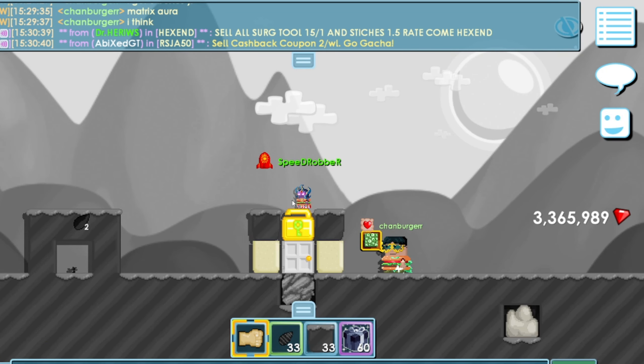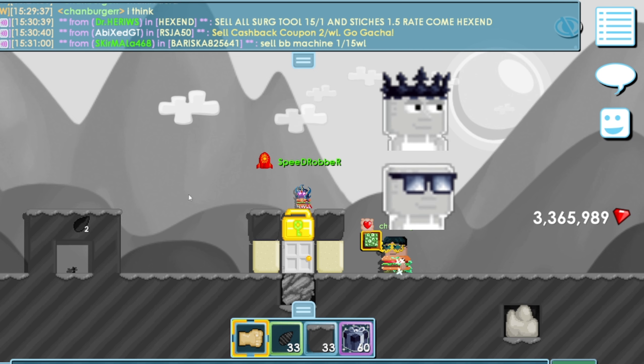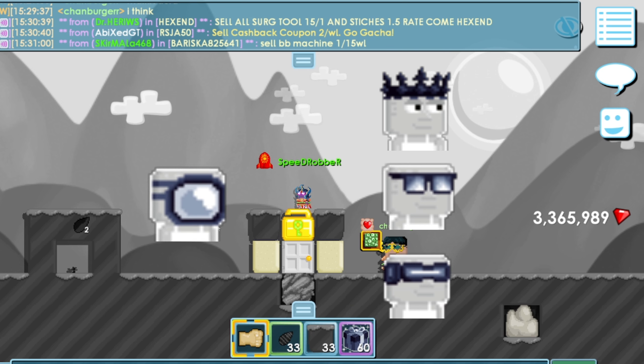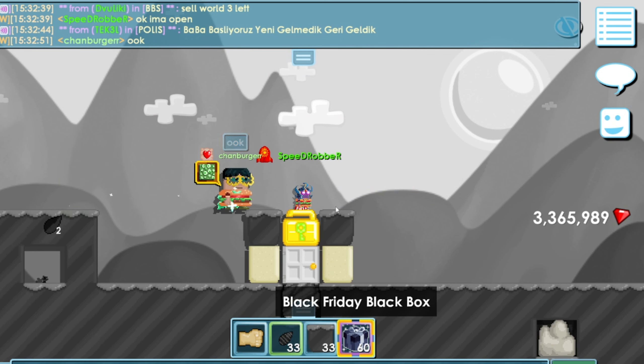Doing some research, I see that the item we want the most from this is the shadow crown, the shady shades, the visor, and also the Among Us head — I don't know what it's called — but those are all worth the most that you can get from this box. All right guys, it's time to open these 60 Black Friday boxes.